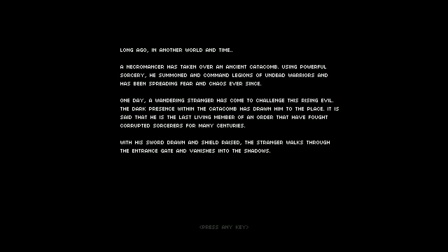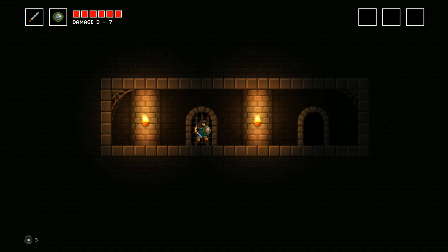And long ago in another world in time, a necromancer has taken over an ancient catacomb. Using powerful sorcery, he summoned and commanded legions of undead warriors and has been spreading fear and chaos ever since. One day, a wandering stranger has come to challenge this rising evil. The dark presence within the catacomb has drawn him to this place. It is said that he is the last living member of an order that has fought corrupted sorcerers for many centuries. With his sword drawn and shield raised, the stranger walks through the entrance gate and vanishes into the shadows. There are a few grammatical things there I'll send as feedback to the developer so they can edit that a bit, hopefully before release.